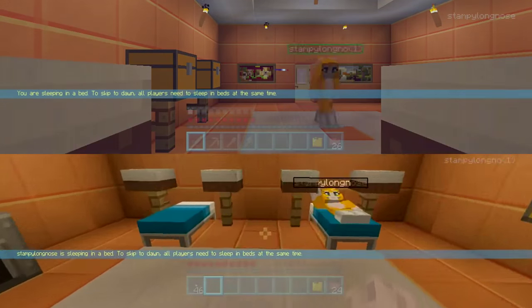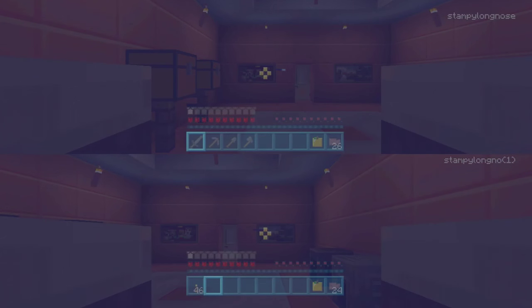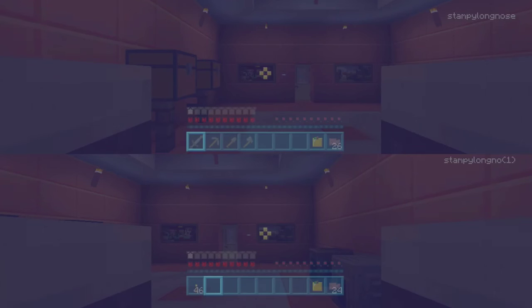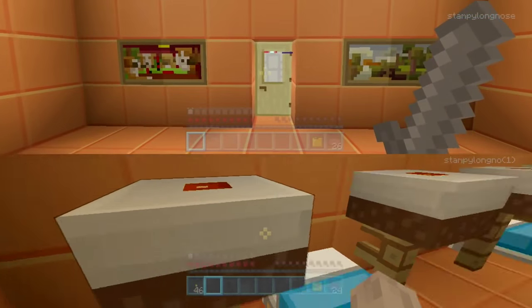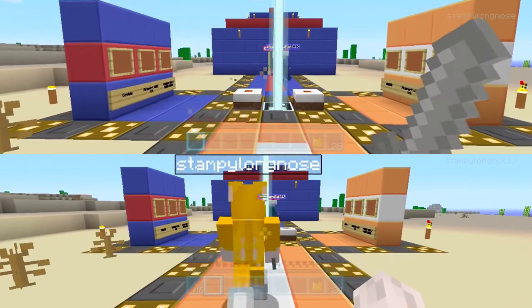For the first time in one of these challenges I have two beds in the house, one for me and one for my Stampy twin. Once it's morning the challenge will begin. I think the most important thing is the cookie, because for the cookie you need wheat. A more reliable option would be to set up my own wheat farm, leave it growing, and come back later.